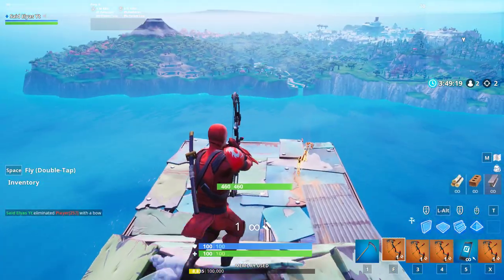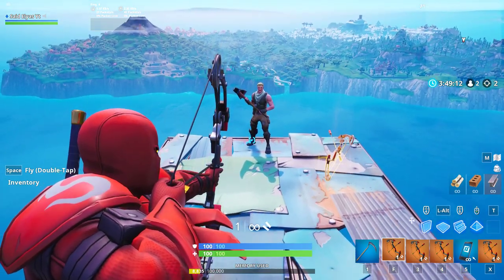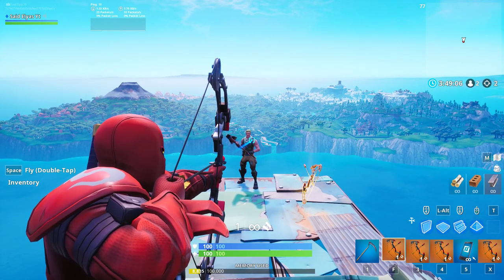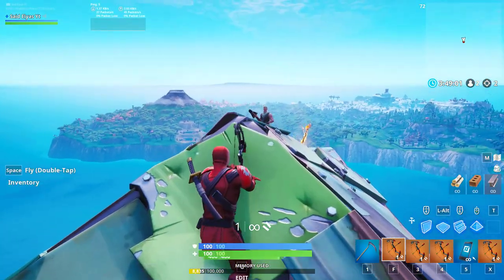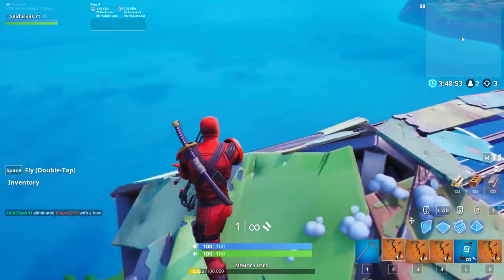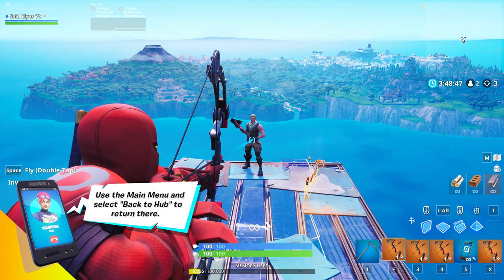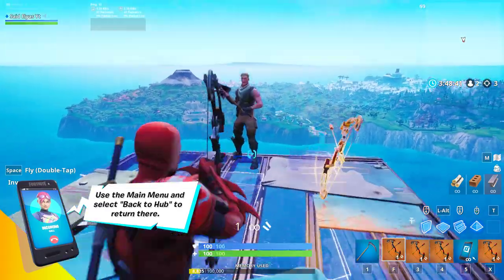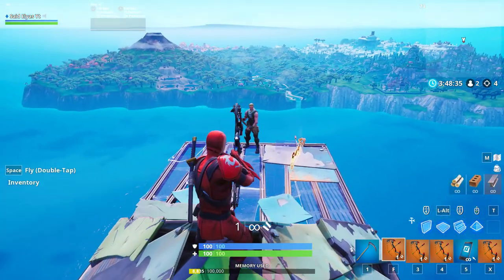So the headshot is 130, and then we're gonna do the shoulder shot and the stomach shot. The shoulder shot did 115 — so when it says 115 DPS, that means it's body damage, not headshot. The second hit is always 100 damage. The stomach shot also came in at 115 body damage, so there's no difference between body shot locations.